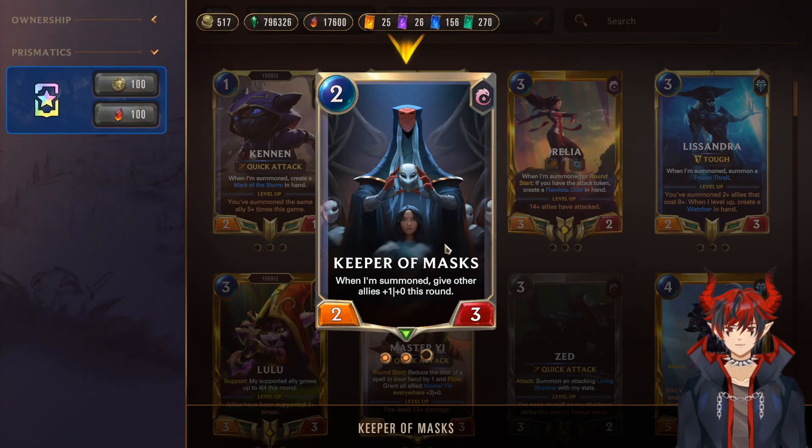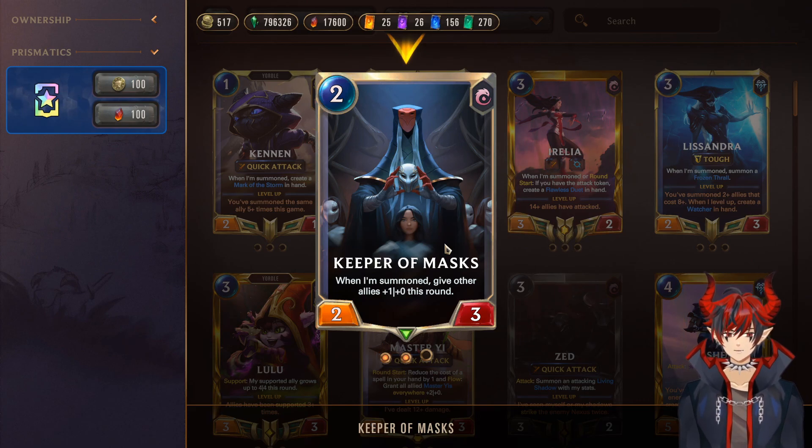Next we have Keeper of Masks. When summoned, give other allies +1/+0. This is obviously a really good card if you're already set up. You have 3 or 4 elusives and then you play Keeper of Masks, giving you a big +4 or +5 for the turn. Very good for very big attack swings.